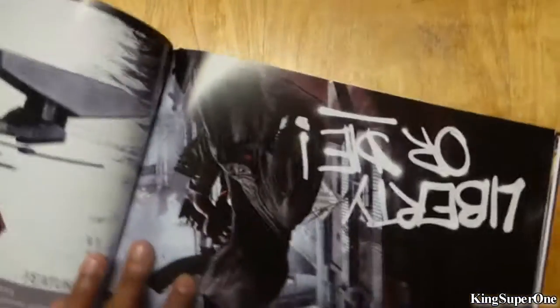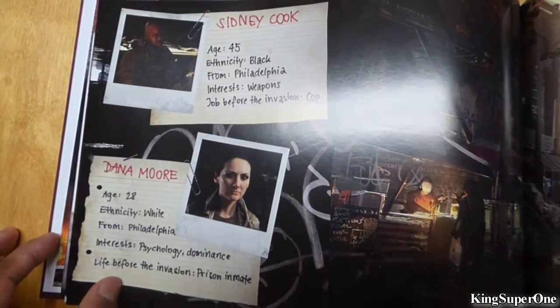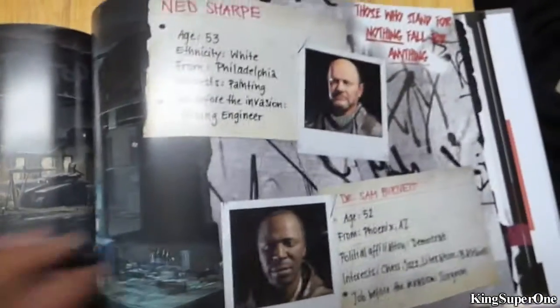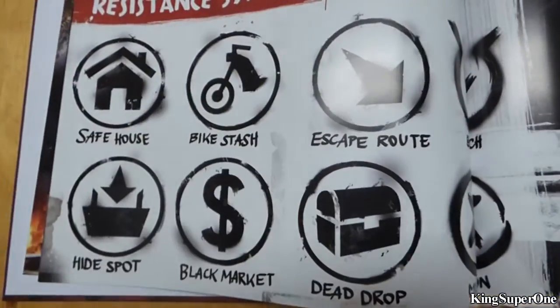Okay dude, put it upside down. Shit. Okay dudes, they make everything upside down. What the fuck? Sidney Cook, Dana Moore, Ben Walker — is this backwards or something? What the fuck is this? The book's all fucked up, in a different level. Oh, they have the Rocket — based on their developer, Dambuster Studios, right?